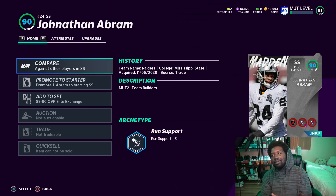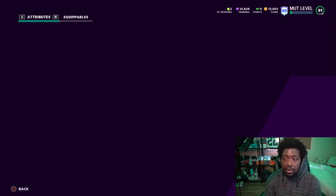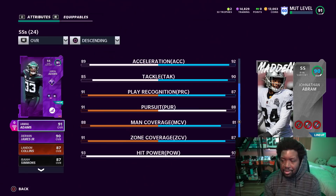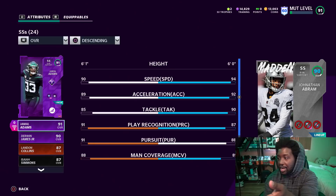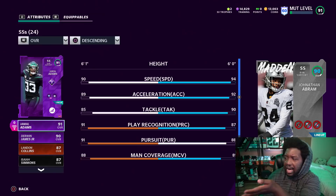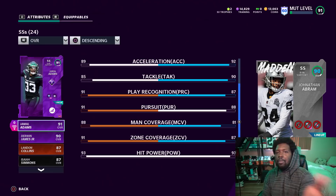The card we're talking about is Jonathan Abram — 94 speed, fantastic. He only has 81 man and 87 zone coverage. Comparing him to Jamal Adams, who had 90-plus man and crazy zone, Adams looks great. But I've been using Ron Harper at free safety and Michael Huff at strong safety, so I have no need for Jamal anymore. He got bumped to linebacker, but now that Abram is in the game, Abram is faster, does the same job, and gives me my power pass back.